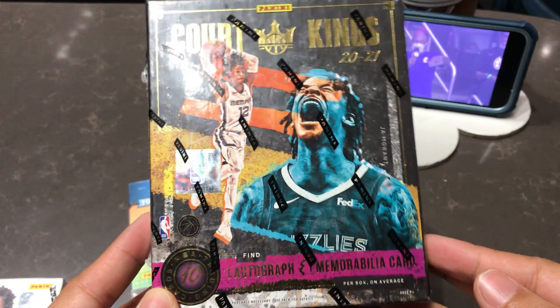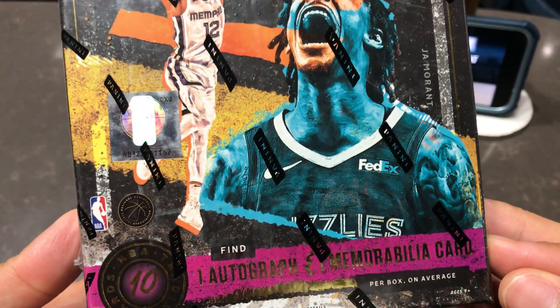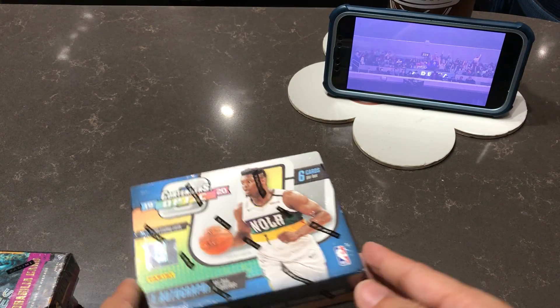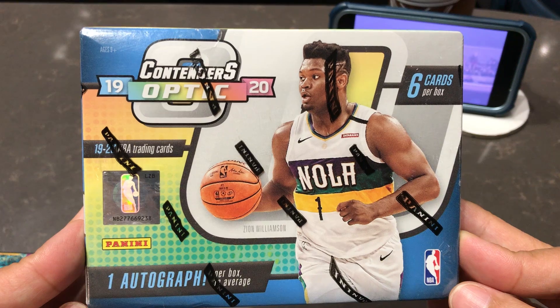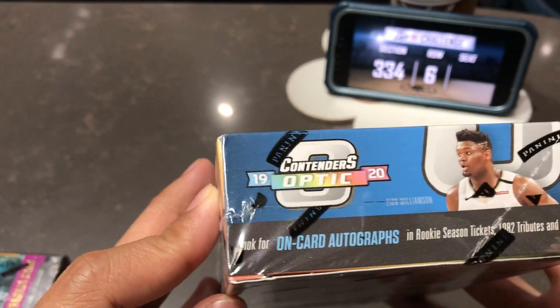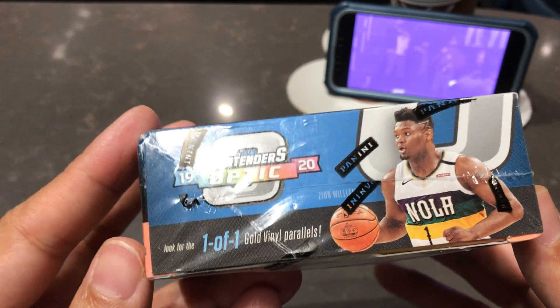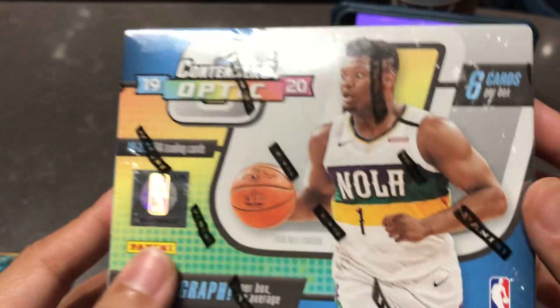Four Kings — Obby — one autograph and one memorabilia card on average. And then we got the 2020 Optic Contenders. Six cards per pack. Look for on-card autographs. Look for one-of-one gold parallels.